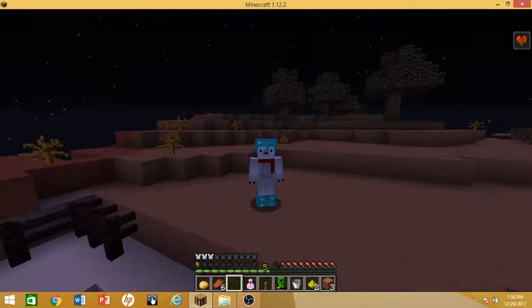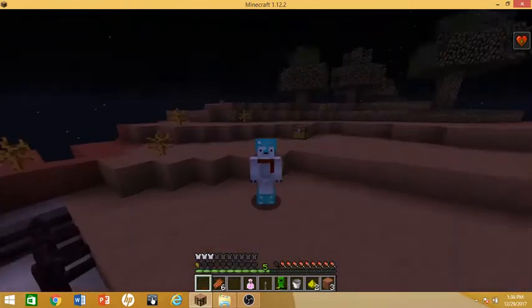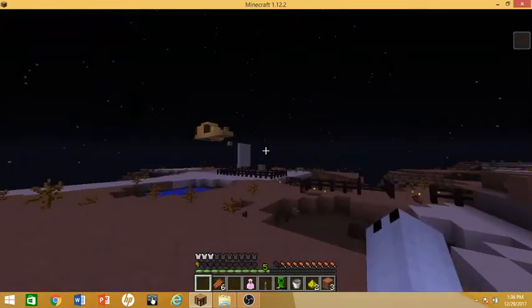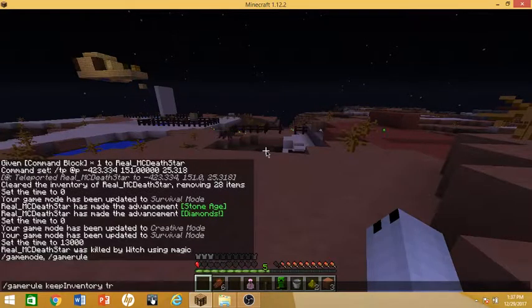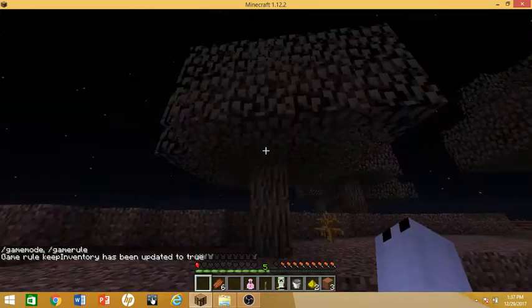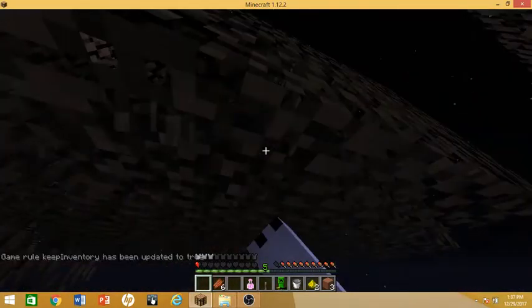Real quick before this video ends — where you can find these inventory pets are in four places. You can either find them underground, in the water, in the clouds up in the sky, or you can find them in trees. For example, in some of these trees there might be a chest with some inventory pets.